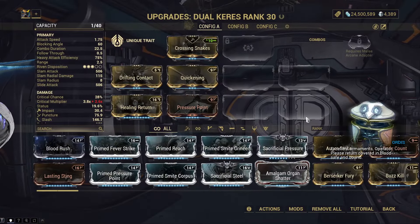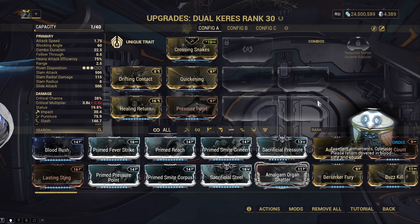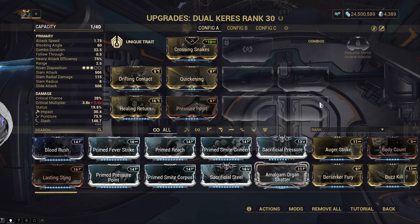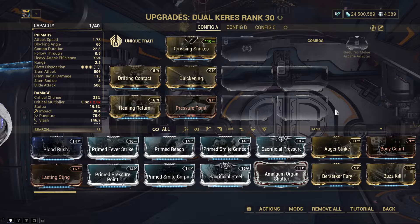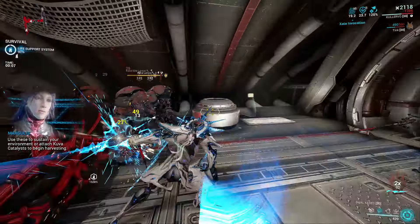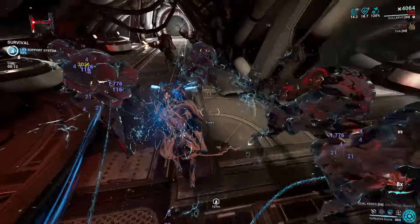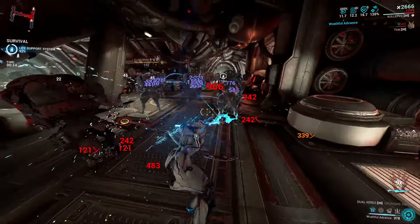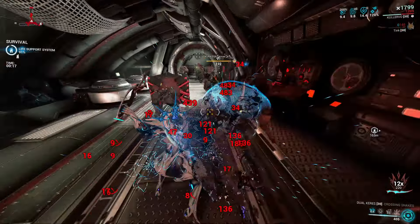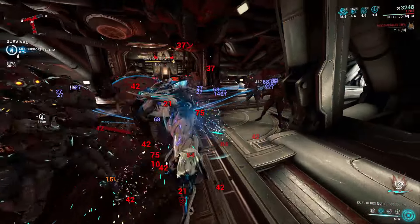And that's it. Lastly, here is the normal Keras build I used as well for reference. Basic builds can also get red crits with Kullervo quite easily. This Warframe is legitimately one of the strongest in the game, and the only thing holding him back from going further is the lack of shields. But if you play the game like a normal person, this should not be an issue at all. And if he had a shield, he would probably be the strongest Warframe in the game — I'm just saying. Anyway, that's about it. Stay safe out there and see you in the next one. Thank you so much for watching. Much love.